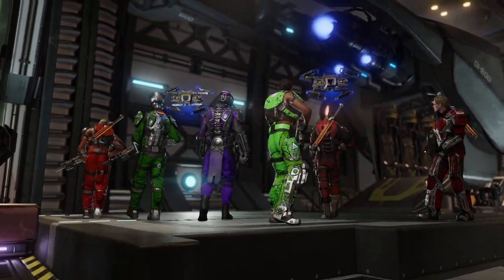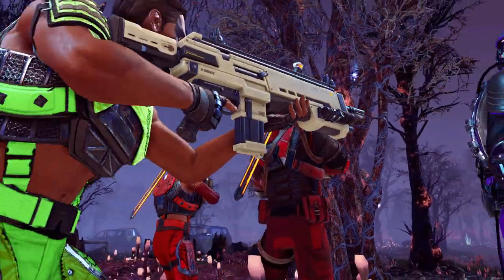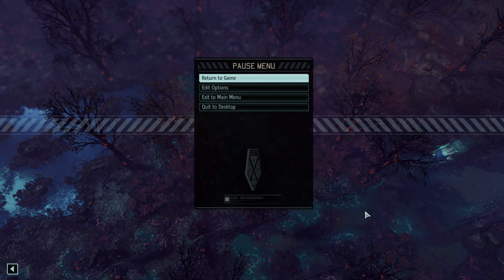We've also got two Skulljacks, which could potentially give us the coordinates of one of the factories, helping us control the overall doom timer. There's a little side objective we might want to try to secure. Good — we've just landed.